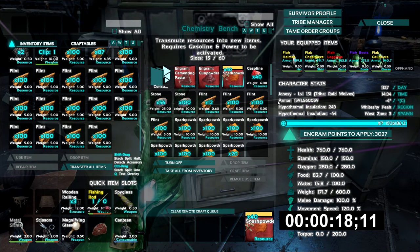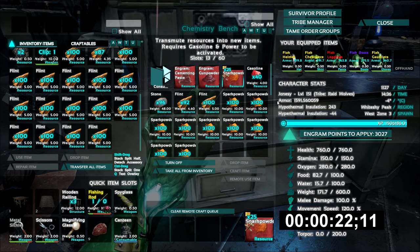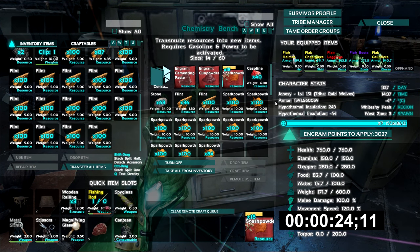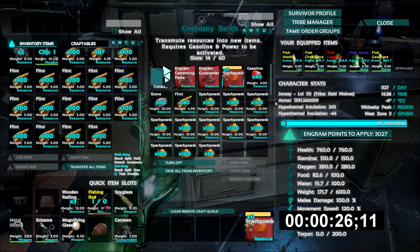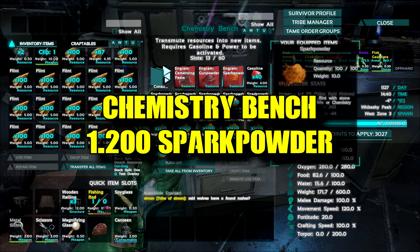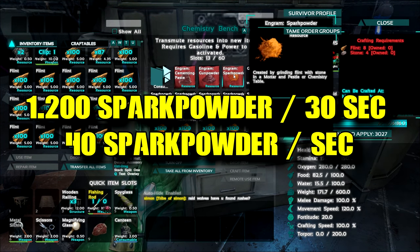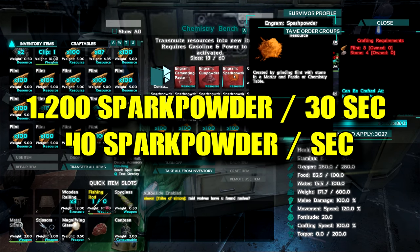15 seconds in, so this will probably take about 30 seconds total. We just need 10 more seconds — 8, 7, 6, 5, 4, 3, 2, 1 — and we are done. So we made 1200 spark powder and this took 30 seconds, so we make 40 spark powder per second.